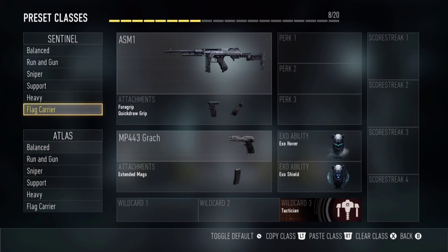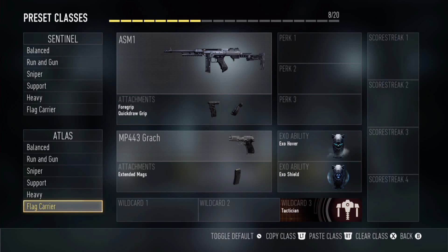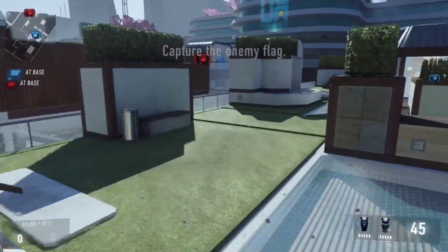When you're done that, go to the preset classes and create your default classes. Go to the flag here in Sentinel and create the class I have on the screen. Copy that and put it into the Atlas section as well, so that you can pick any team and it'll still work.